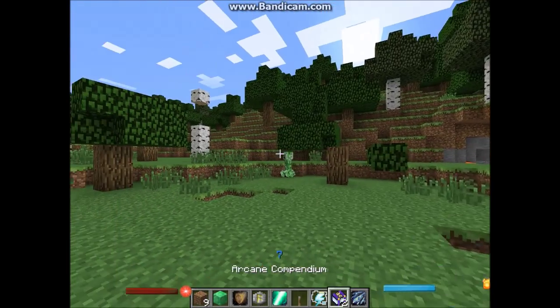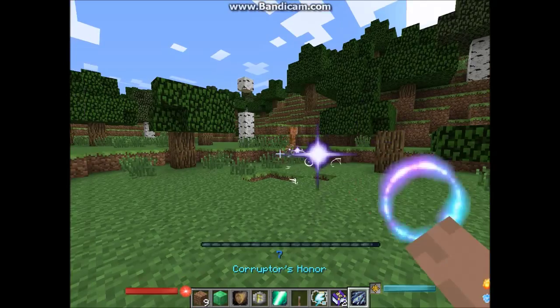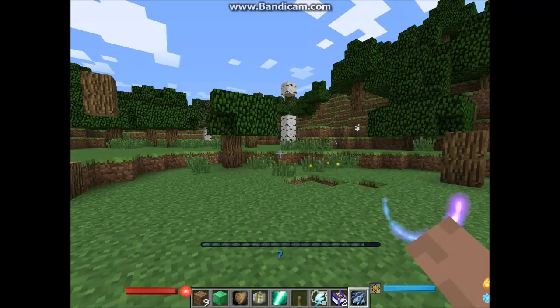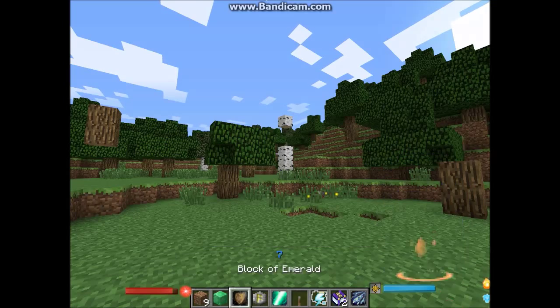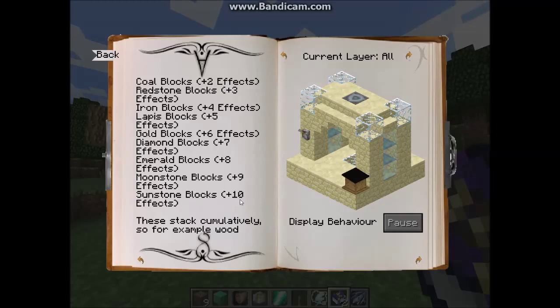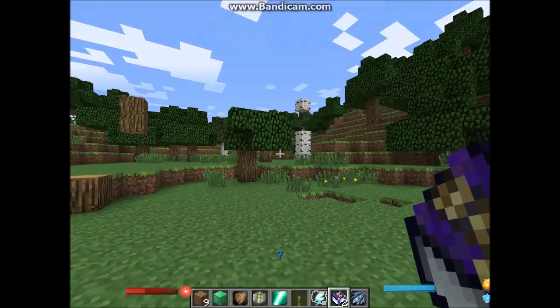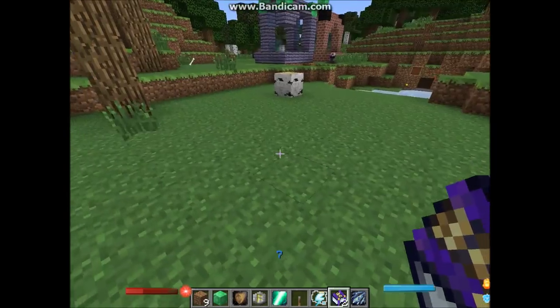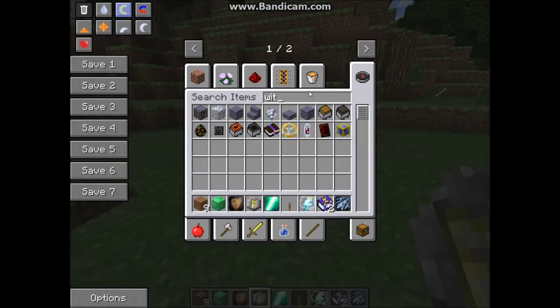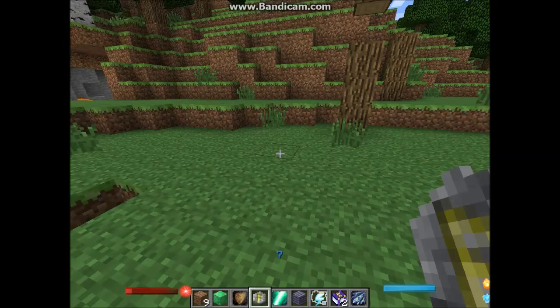Let's start off building an altar — wait, let me just get rid of this creeper. Since I am in creative right now, let's build the fanciest one possible using sunstone blocks and witchwood planks. Let's get some witchwood planks first.